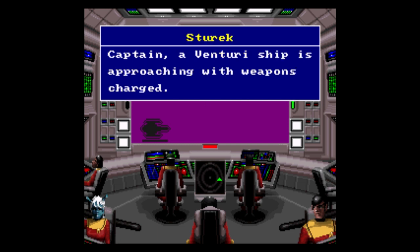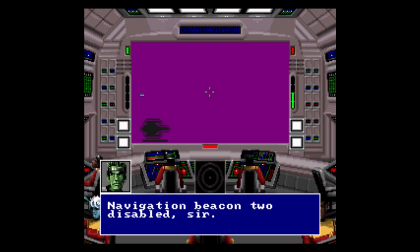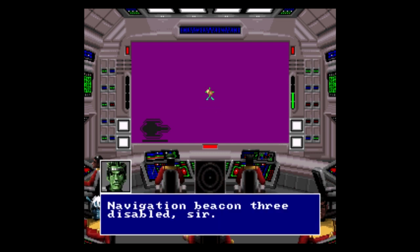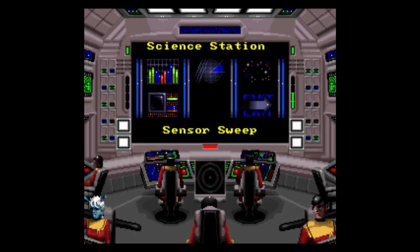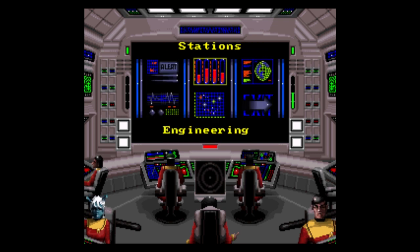One down. Probably should've checked that that was a nav beacon first, but I don't know where the Venturi ship is. Might be this thing? Beacon 2 destroyed. Can't stop, won't stop. We don't have shields, so we're probably in big trouble against a Venturi. Is that all of them? If there wasn't some glitch with respawning, I think we got all of them. Let's not learn any lessons from this.